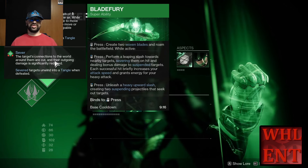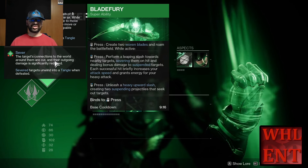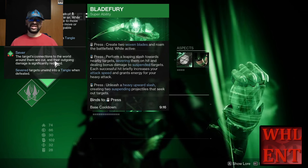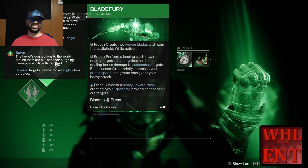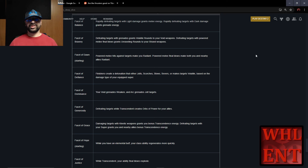For our Super, we're going to be using Bladefury. However, you can use Thundercrash for high boss damage — it's completely up to you. Keep in mind that whatever super you have equipped is going to change what one of your fragments does, so we'll go over fragments here momentarily. Remember that the fragments for Prismatic are going to be different than our regular fragments — it has its own set, and we're starting off with five. Those are not going to be changeable until you earn more.